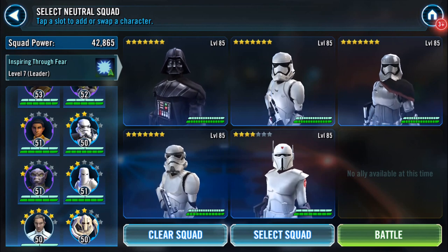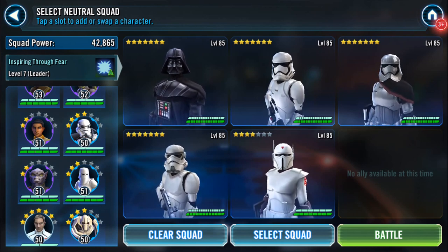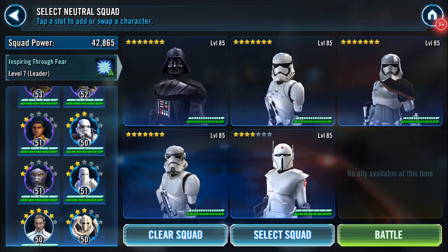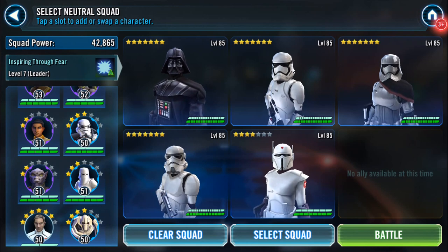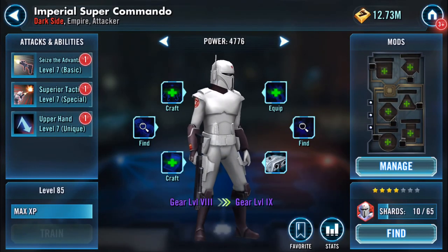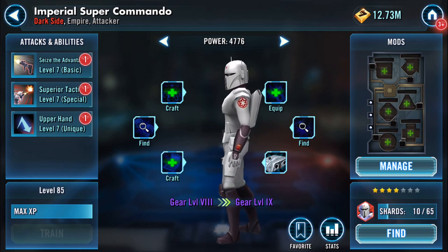Three of them are wearing similar headgear - we have First Order Stormtrooper, Stormtrooper, and I'm being a bit naughty, we've got Captain Phasma but she's wearing a stormtrooper outfit. So I'm gonna take that. Darth Vader is there because his hat almost fits in - almost. And finally, a chance to try this fella out.